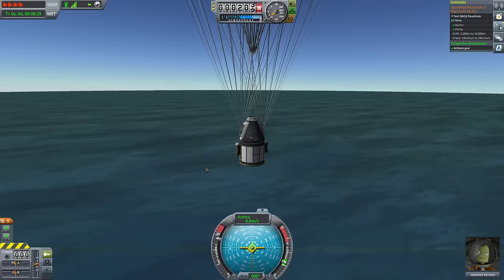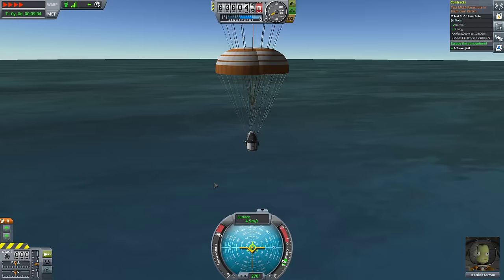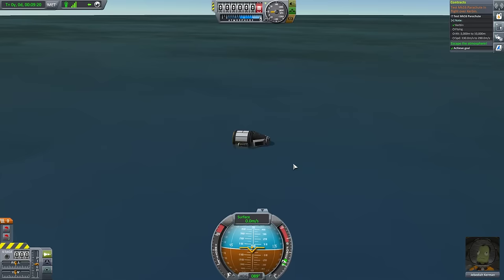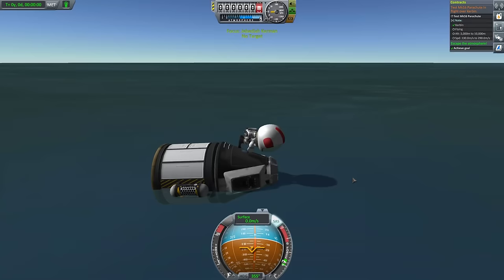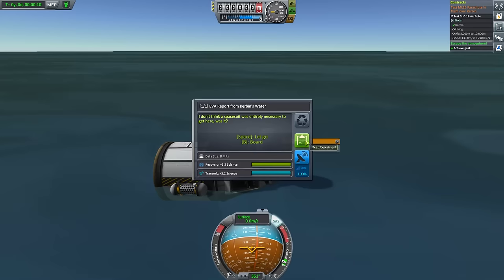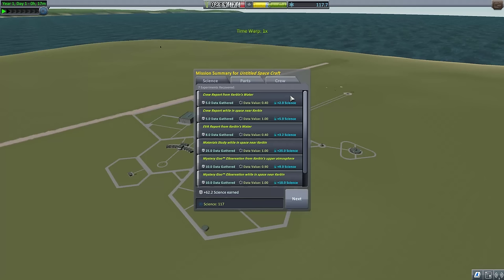Since we've got our material study from space now, when we go and launch our first orbital mission, we'll do it without the goo canisters, which saves a lot of weight, makes it easier to enter orbit, and gives us a better opportunity to test the parachute. So right before I hit the ground, I'm going to cancel the physics warp just in case. I can tell Jebediah to EVA — he can take all the data, then I can ask him for an EVA report from Kerbin's waters. Then re-enter and do another crew report from the water. Let's go ahead and recover this vessel. Jebediah returns home a hero having just kissed space. We have 117 science — we earned 62 extra from that. Brilliant!